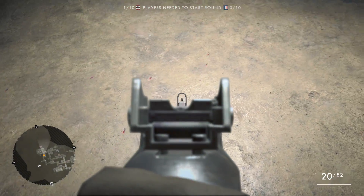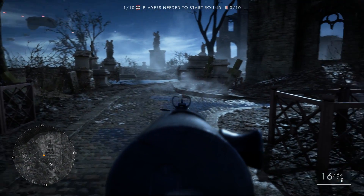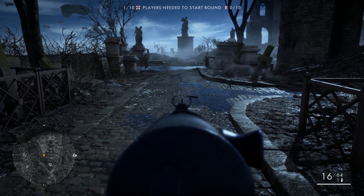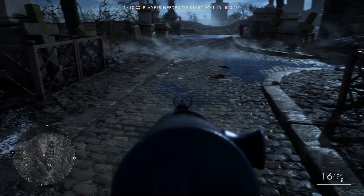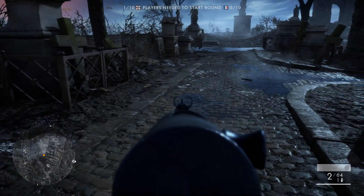Very cool little detail in my opinion. The same kind of thing can be found on Nivelle Nights, the first night map. In certain places you can see rats running all around the floor. I tried to shoot them, but as you can see, Dice didn't go as far as letting you kill them. But nevertheless, very cool little detail.